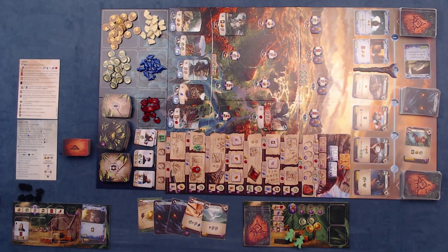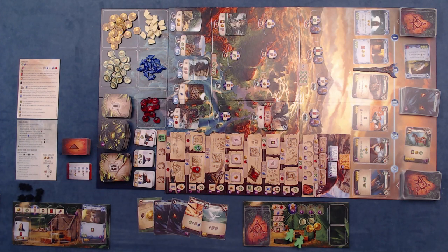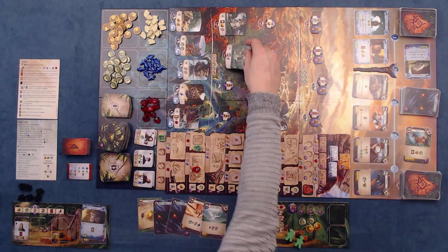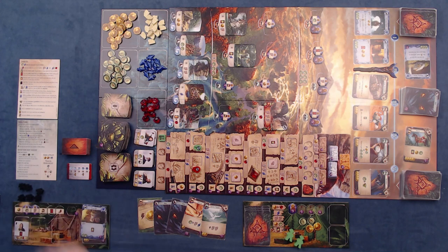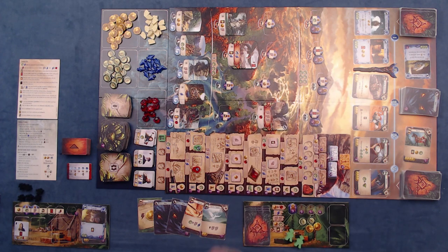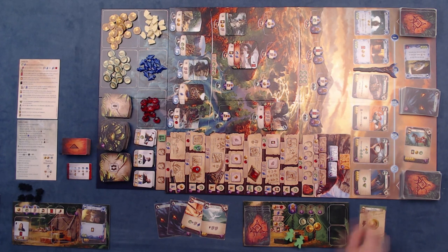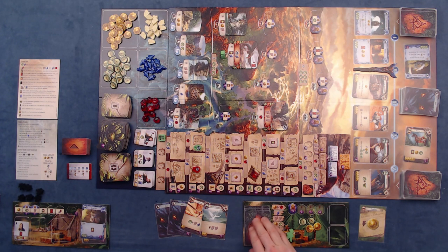I draw my new cards: funding, a fear card, two fear cards, and the pickaxe. Hopefully we can get some tablets to maybe overcome the guardian. Let's see what the solo bot does — it discovers a new site. Following the arrow it goes to the lower location and places it here. They don't collect rewards at these locations, but since it's round two they also reveal a guardian. To overcome it you need an airplane symbol and an arrowhead.